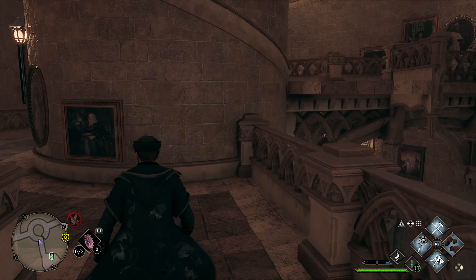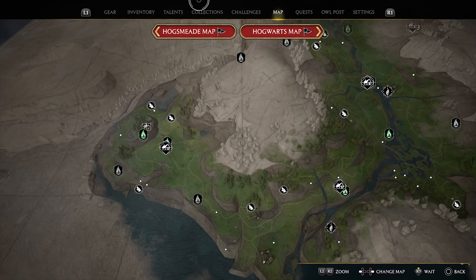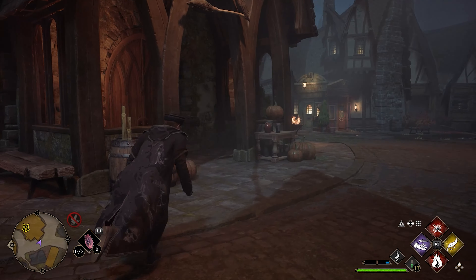Let's wait for the next mission tip. Where the heck is it? Where in the world is the mission? I can see it on my map — speak to Sirona at the Three Broomsticks. I didn't know it was in there.